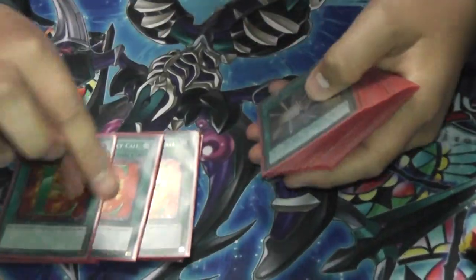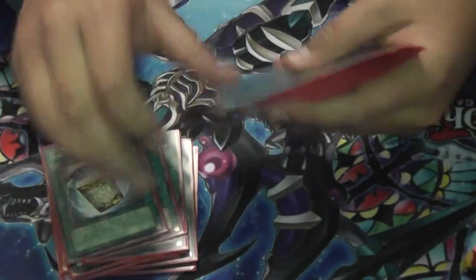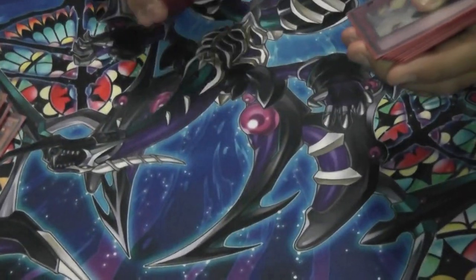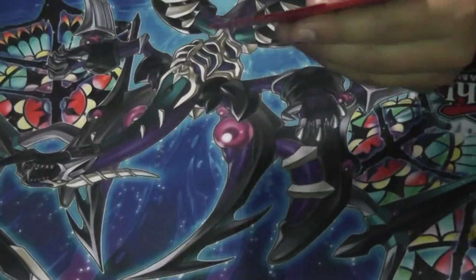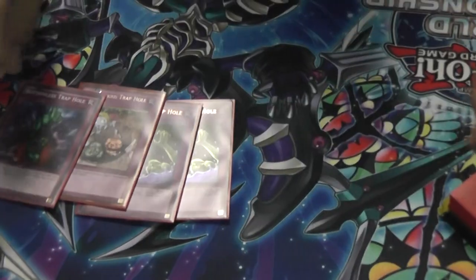Three Hero Lives, three E-Call, three Mass Change, three Instant Fusion, three Twin Sister, Rhoda, Raigeki to clear boards, and Upstart. 39 cards. Three Shrike, two Barrier, four Trap Wolves, four Reflegia, two Floodgate, one Treacherous, and a Bottomless.